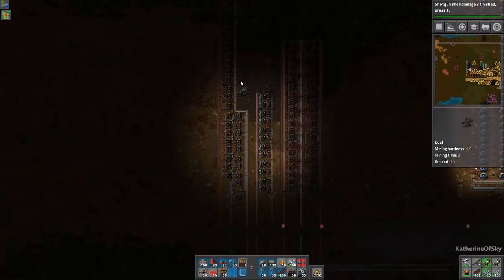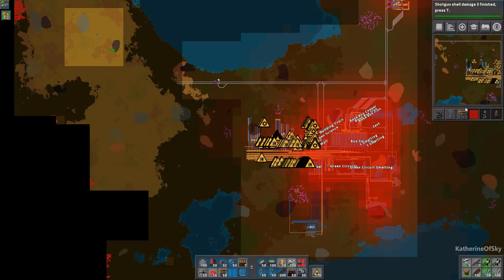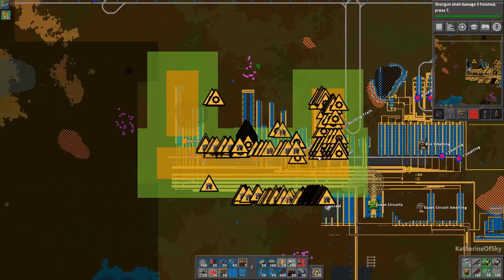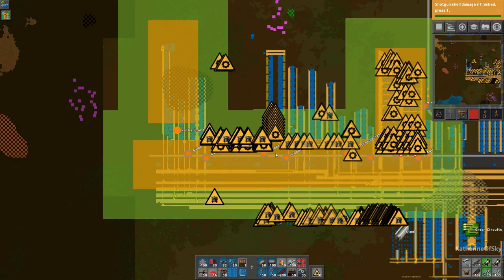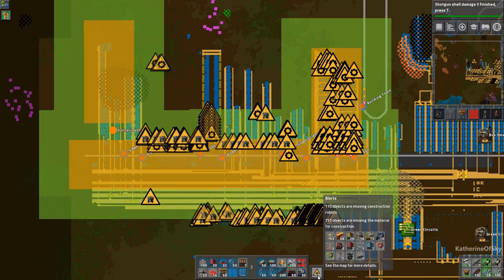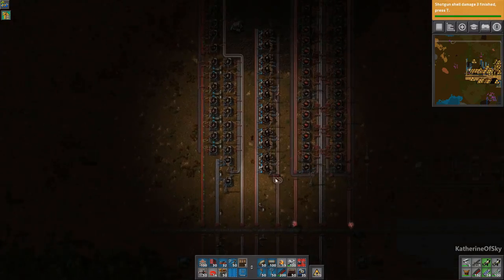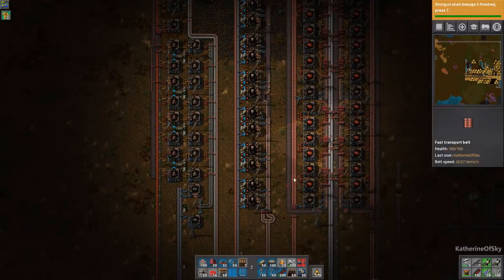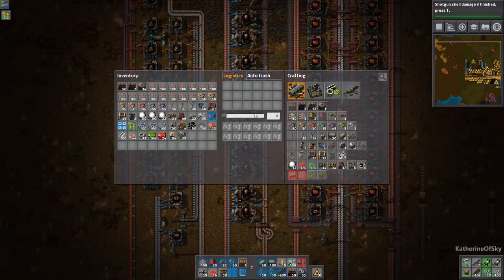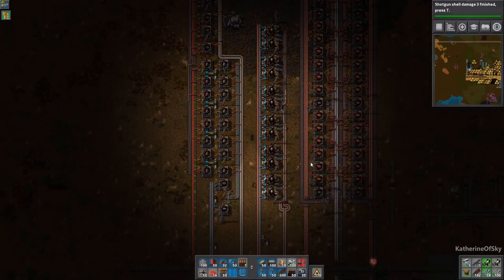We just need to connect this network to the other network. When you press M you can see the map, and we're getting unhappy robot indicators because we don't have the materials for all of this stuff. You can see where the logistics networks do not connect — that's valuable information. Right now if I'm not within that logistics system the robots can't reach me.